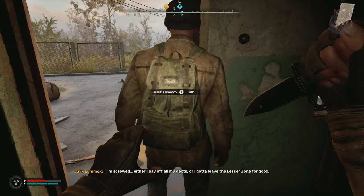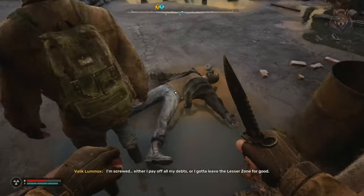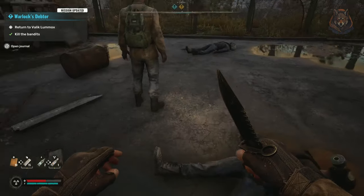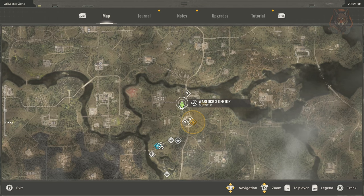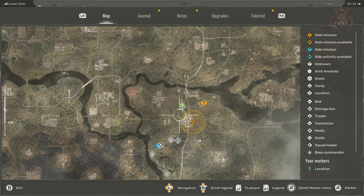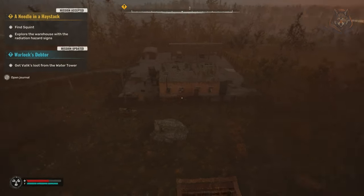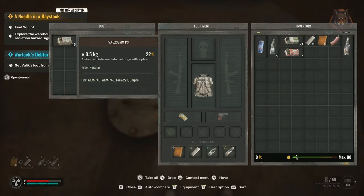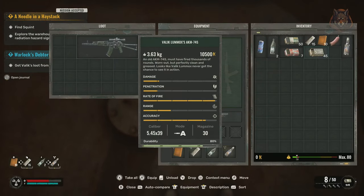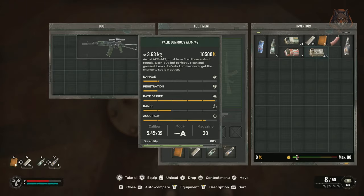First, a great weapon that will last you well into mid game: the Valak Lumix's AKM-74S, a unique assault rifle you can find from one of the game's first missions called Warlock's Debtor. Just outside of Zalassia is where you do the quest, and part of it is to climb up this water tower and retrieve the weapon. You can keep the gun and it's super powerful with a decent scope, which is great with headshots being super important for kills in the game.